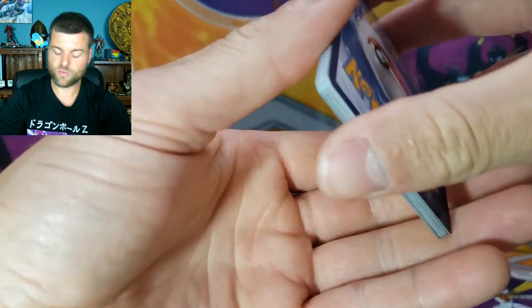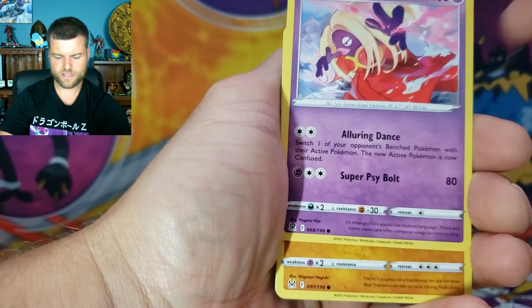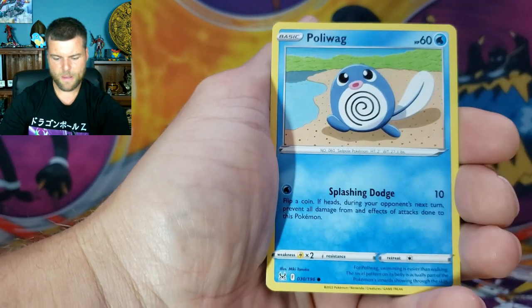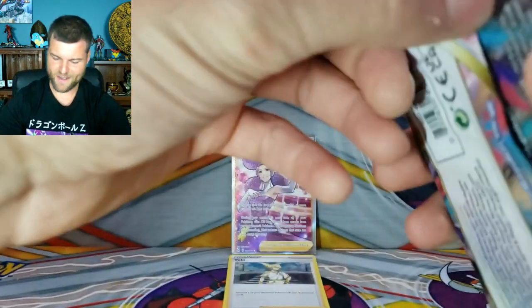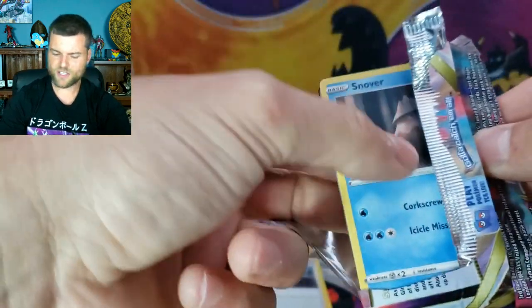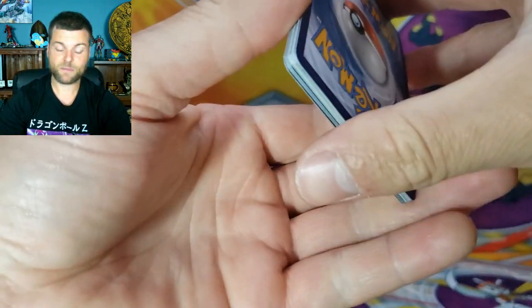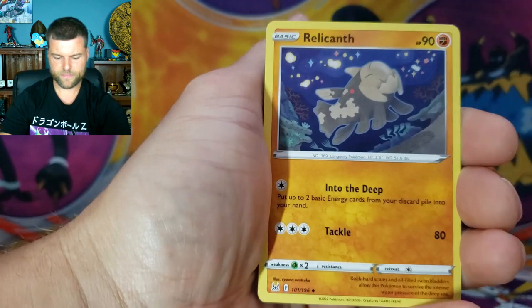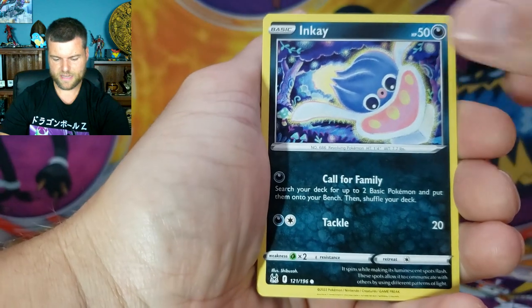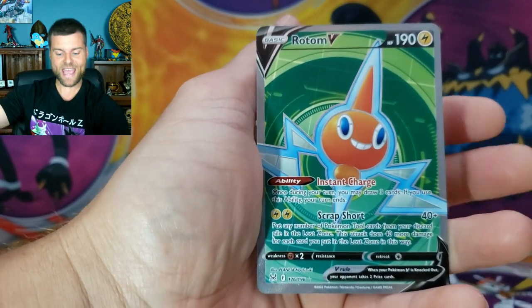Right now we're still on a slow streak. We got Reclant, Lost Vacuum, Jynx, Bronzor, Phalanx, Poliwag, Reverse Holo Snorlax, non-holo Rhyperior. I like to have a big pull every single video, but as of right now I'm not sure if that's going to happen. Last pack of the first Mini Booster Bundle — Beastar, Azurill, Jynx, Inkay, Phalanx, Reverse Holo Electrike. Full Art Rotom V! So there we go — last pack magic in that one.